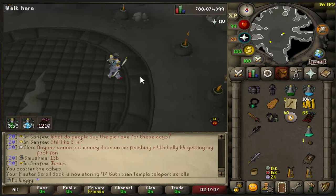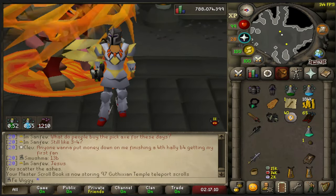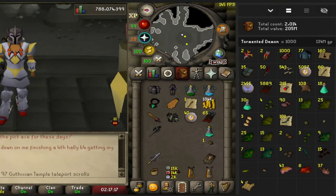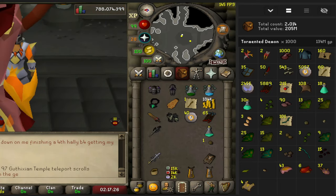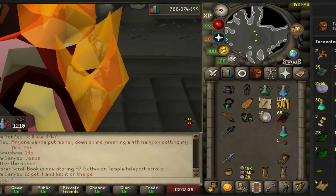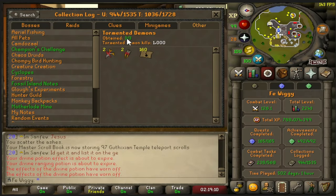Well, there is 1000 tormented demons complete, and the loot comes out to be 134 mil, two synapses, two burning claws, four elite clues. Besides that, not the greatest loot table, but it's okay I guess. Let's check the collection log as well — three out of three, two synapses, a burning claw, 160 teleports. I think some people might be a bit jealous — I've seen people that are 2,000–3,000 kills without any synapse or burning claw at all.